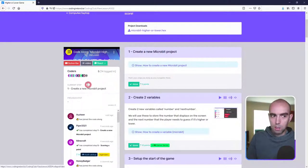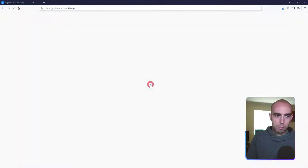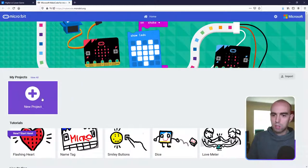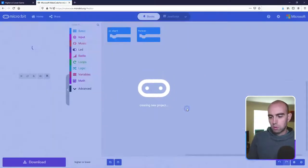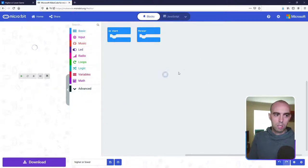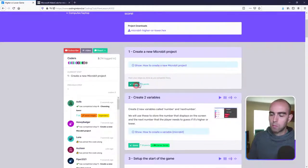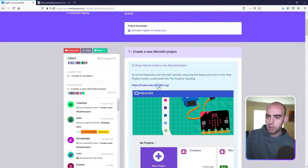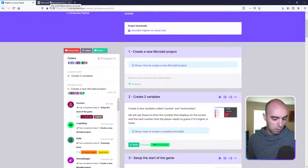The first step is to create a new MicroBit project. Click on the link in the little tool tip box and it will open makecode.microbit.org. Then click on New Project, call it whatever you want — I'm calling mine 'Higher or Lower' — and it will create the project and load up the MicroBit project editor. Go ahead and do that now.